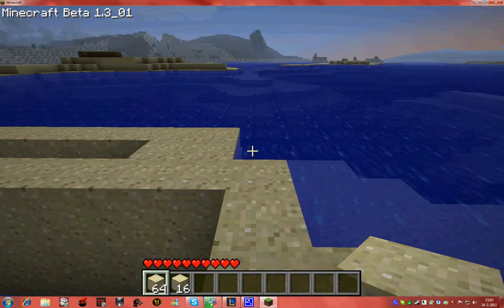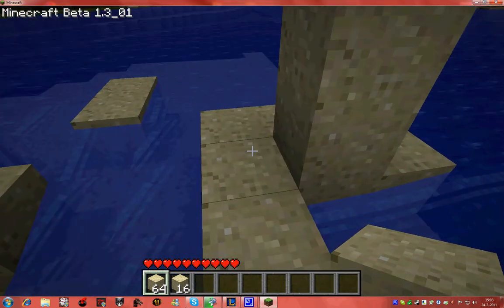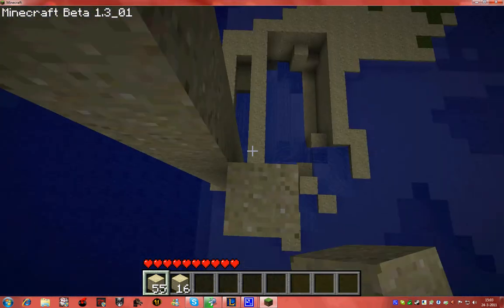I'm going to show you how to make a sand parachute. You see a tower — I'm going to climb this tower with another tower, and then I'll use my sand parachute to jump off safely.